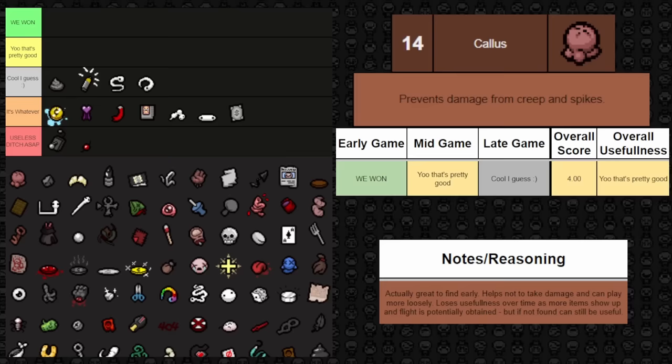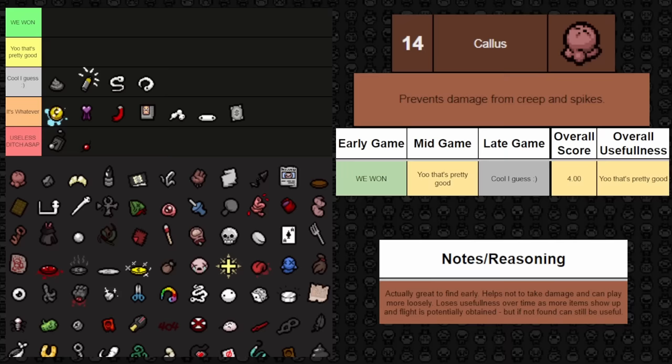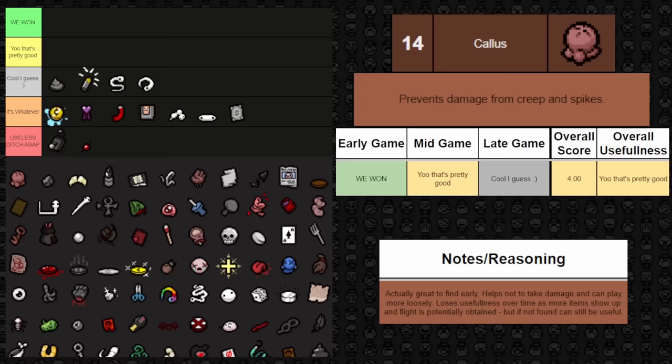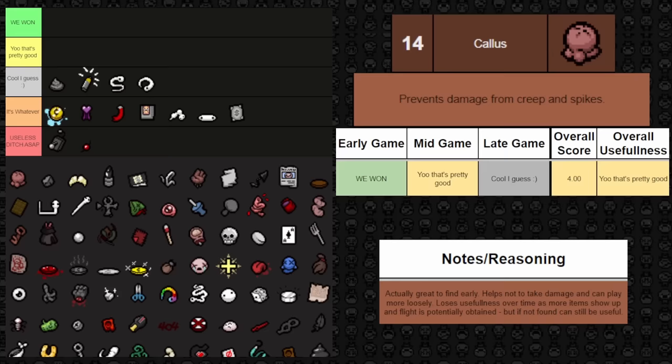Next one is Callus — it prevents damage from creeps and spikes. Fantastic to find early on; you can prevent a whole bunch of damage you wouldn't typically be able to dodge. During mid and late game, once you have more of a chance to obtain flight or other means of avoiding spike damage, it becomes less useful. But if you're late game and still don't have flight, this can be very useful. Best early game, less useful late, but still very good overall.